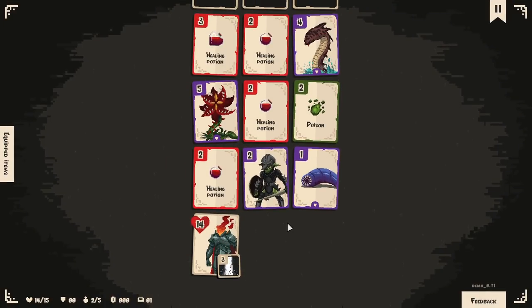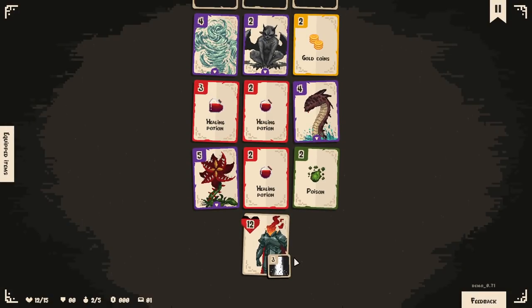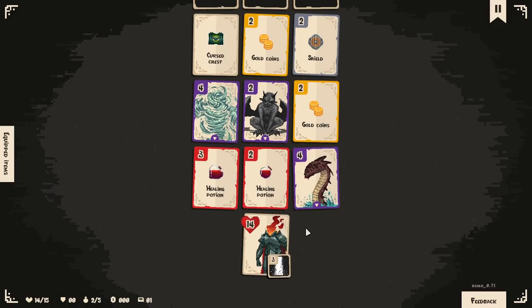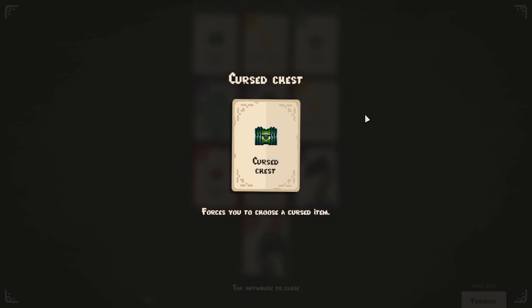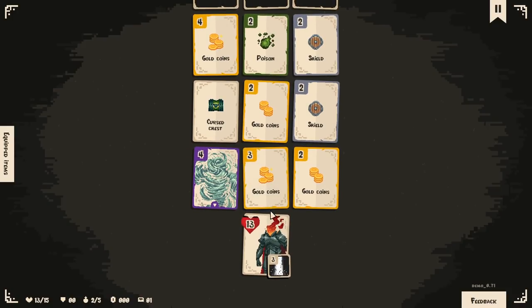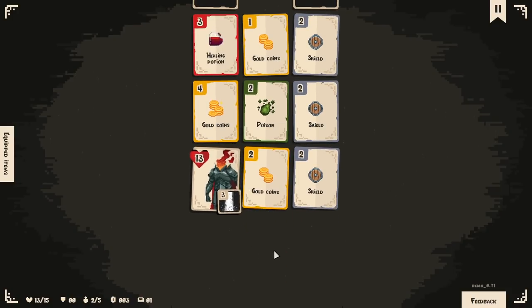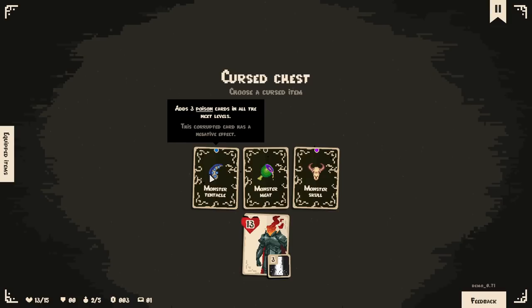We're going to take a little bit of a hit. Do they drop the stuff behind them? Is that how it works? Poison — gives you poison times two, that seems like a big nope. Healing potion — I feel like we step on it, heal and then take the damage. Cursed chest forces you to choose a cursed item. I kind of want to do that out of pure curiosity — I'm a curious boy.